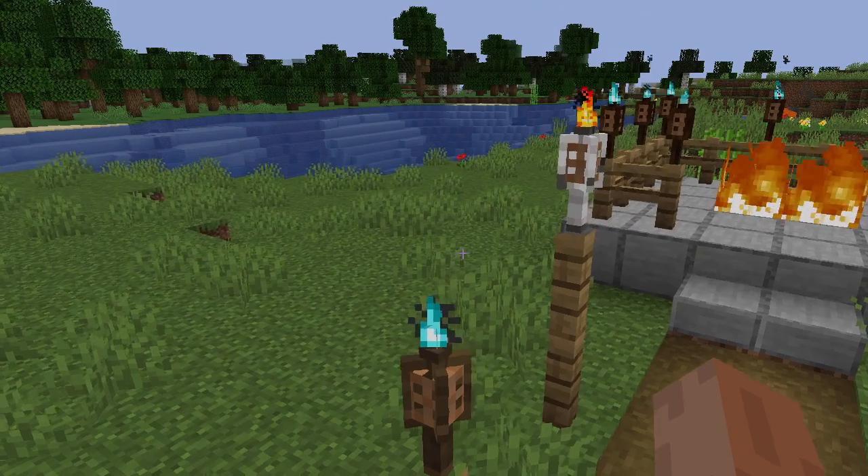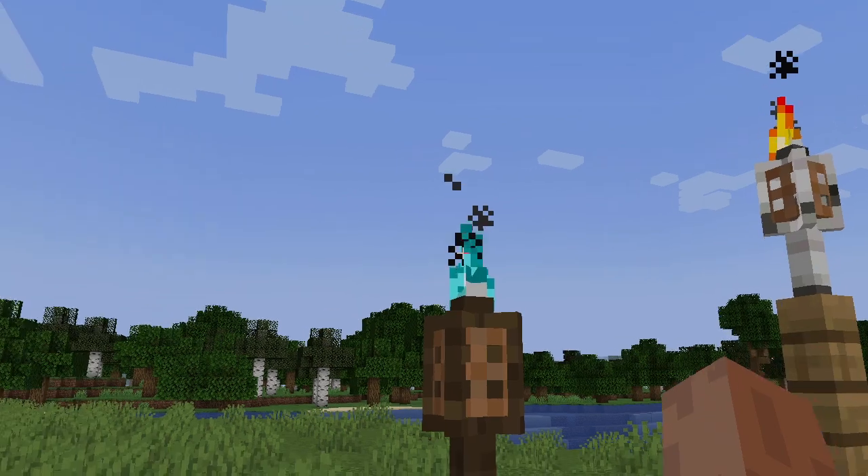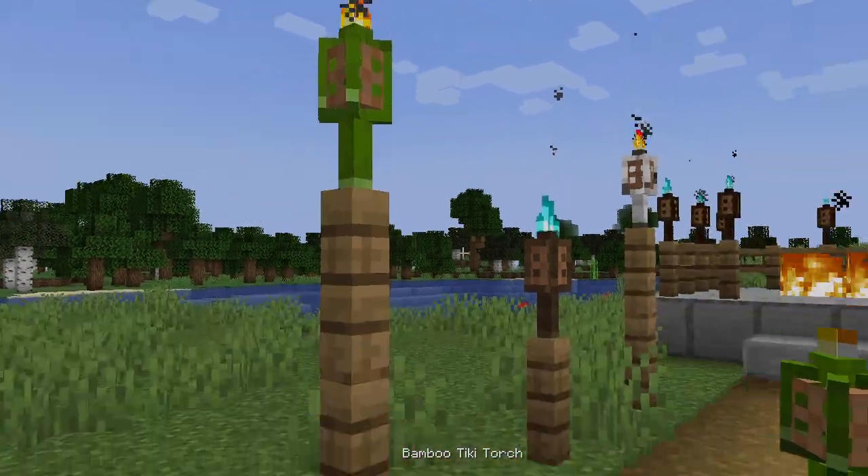First we'll be looking at the tiki torches. They come in a lot of different wood styles and different fire styles. You have the soul fire, the normal fire, and all the different woods. So let's look at this one — this is the bamboo tiki torch.